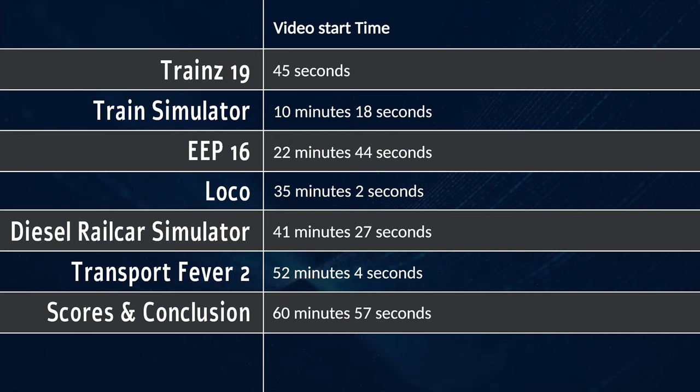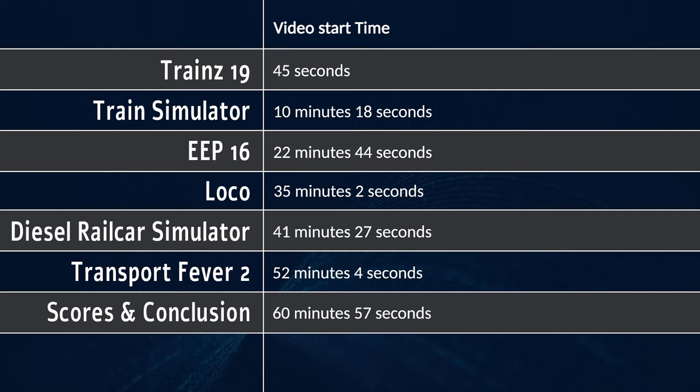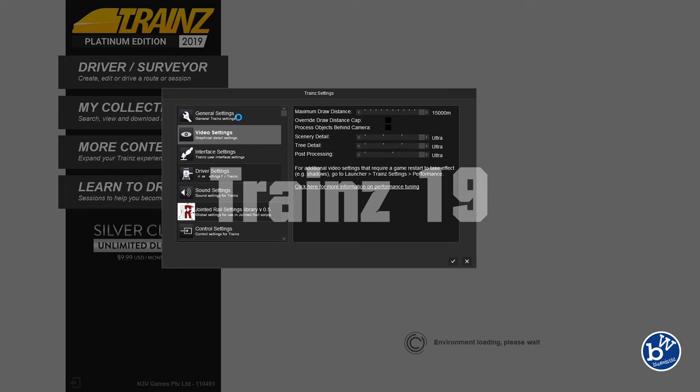Welcome to the video. Today we're comparing six games from a creativity perspective. Each of the games will let you mold the land, adding roads, rivers, towns, tracks, stations, and most importantly the trains. One setup will let you ride on board the trains. We take a quick look at each game in turn, look around the menus, then build a simple oval discussing what I'm doing and how easy it is. At the end we return to this page to discuss the scores.